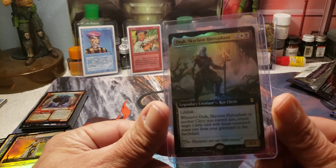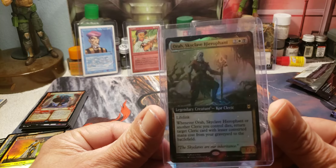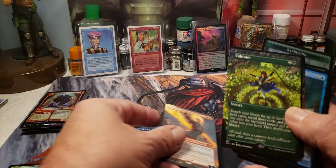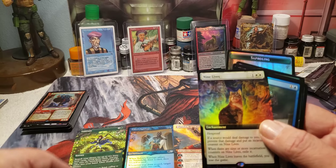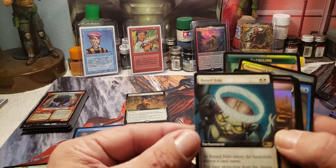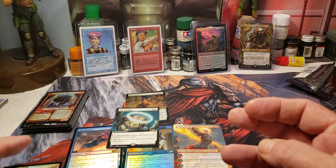It's good for a cleric theme deck or even a party deck. The big pulls from tonight: the borderless Chandra, the Cultivate, Nine Lives foil, Shackle Geist, and the borderless Runed Halo. Great pack overall — not a really expensive pack but well worth the money. I'm happy with what I got.